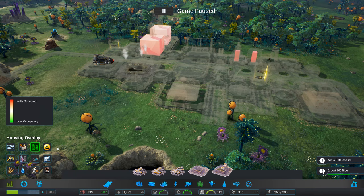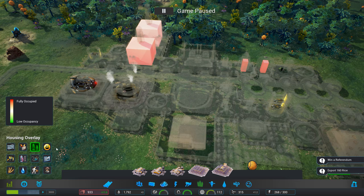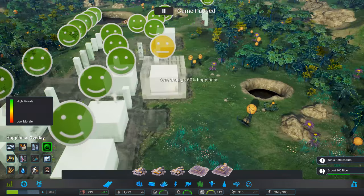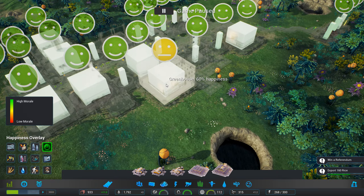Housing overlay — we're doing fine. Fully occupied? Not quite — we can fit a few more people in. Happiness — why are they unhappy? Everybody's happy apart from this person here.